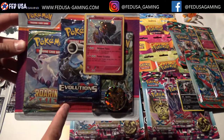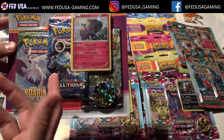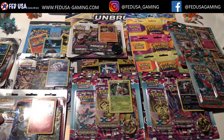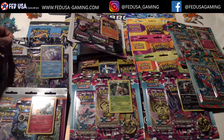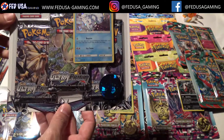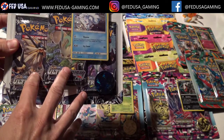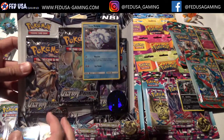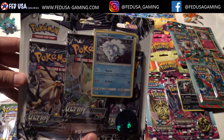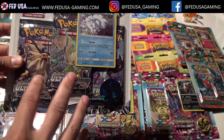This one has a Steam Siege, an Evolutions, and a Roaring Skies — so this is another one where it's kind of a blended Blister Pack. My preference is always to get three-pack Blisters where all the packs are the same, because what I find is typically when someone wants to come in and buy these, they're looking for a specific set — all Ultra Prism or they want Burning Shadows. I tend to prefer when all the packs are from the same set.